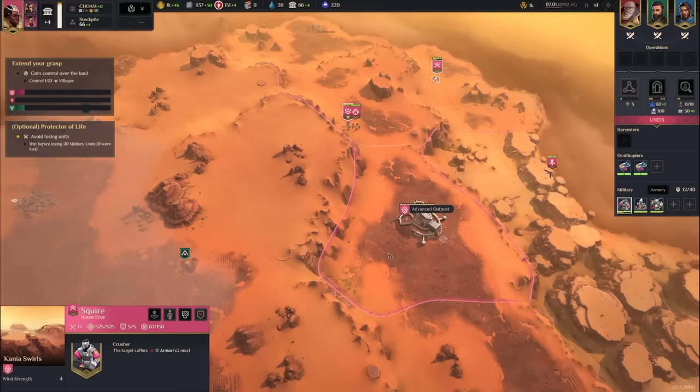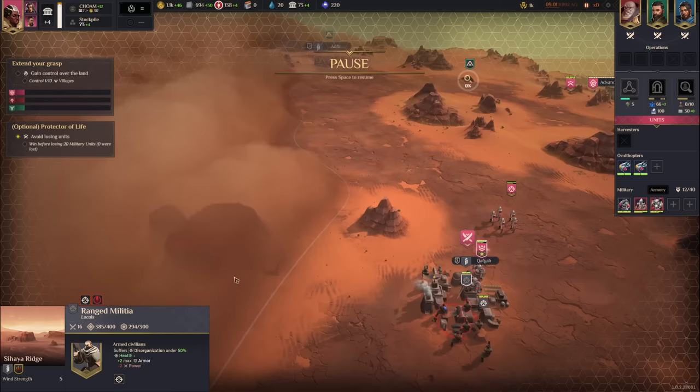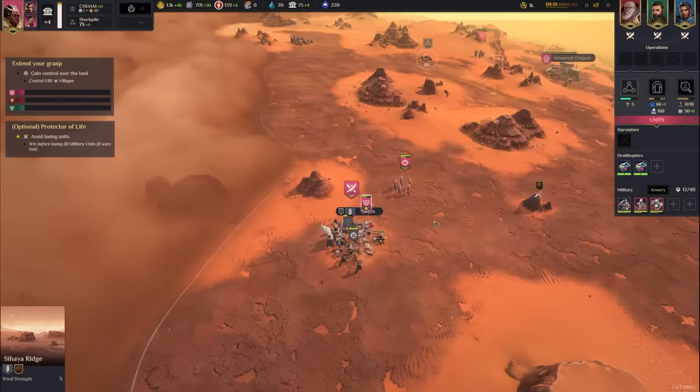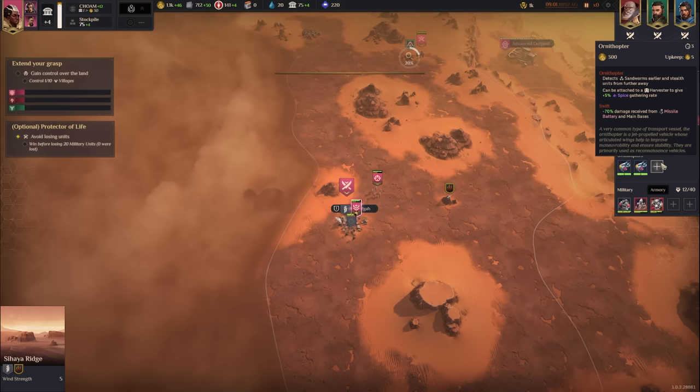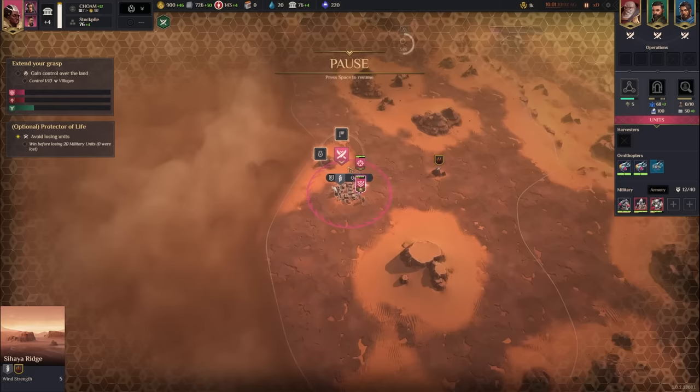I'll play at 2x speed to get through things quicker. We're attacking the town of Kafka — melee units attacking ranged units cause ranged units to suffer a massive damage penalty in melee, so we should easily clear this village. We're very good at expanding in general. I'm tempted to get another ornithopter — the faster we explore the map, the faster we can expand. On this authority-heavy map, annexing is better than pillaging.